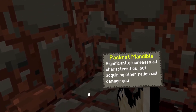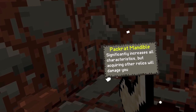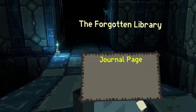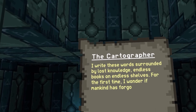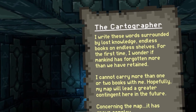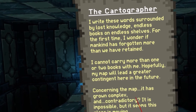Pack Rat Mandible — significantly increases all characteristics, but acquiring other relics will damage you. Interesting. And I'm on the third floor. The Forgotten Library. 'First running by lost knowledge, endless books on endless shelves. For the first time I wonder if mankind had forgotten a little more than we have retained.' Can I carry more than two books with me? Hopefully my map will—